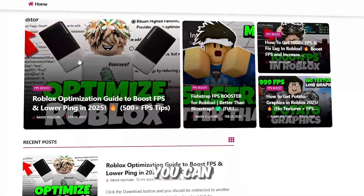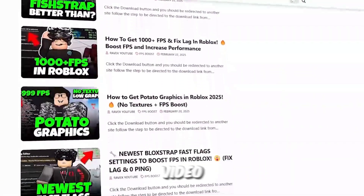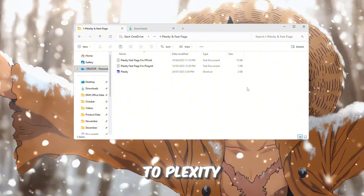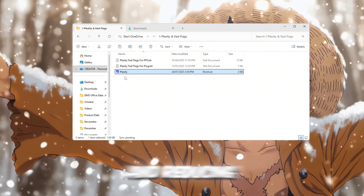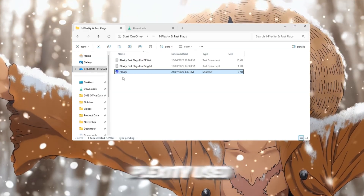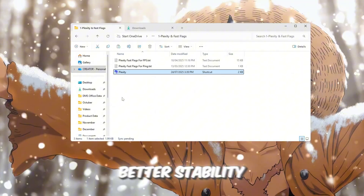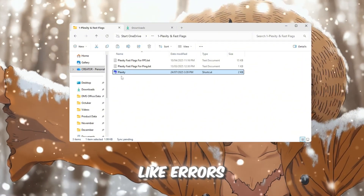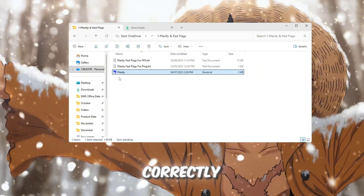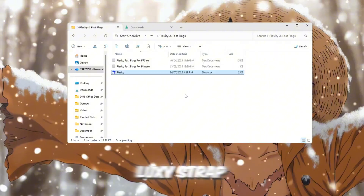Step 2: Use Plexity and Fast Flags to optimize Roblox performance. You can get all the files from the official website — link in the description. Plexity is a Roblox optimization launcher that was popular for boosting FPS and reducing lag. It used to be extremely reliable, giving smoother gameplay and better stability, but because of the latest Roblox update, some players have problems like errors or Roblox not opening correctly. We'll look at how Plexity works so you can compare results later with Luxistrap.